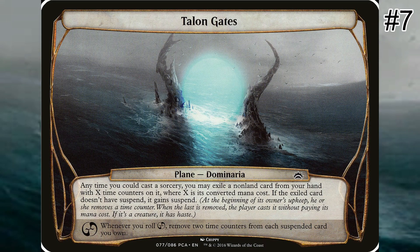At any time you could cast a sorcery, Talon Gates allows you the option of exiling a non-land card from your hand with X time counters on it, where X is its mana value. If the exiled card does not have suspend, it gains suspend. When a card is suspended, at the beginning of its owner's upkeep they remove a time counter from it; when the last is removed, the player casts it without paying its mana cost, and if it's a creature, it has haste. Whenever chaos ensues, remove two time counters from each suspended card you own. There are various ways in Magic to cheat creatures into play from your hand, library, and graveyard, but Talon Gates provides an outside-the-box approach. Entering the battlefield with haste should not be overlooked, which makes Talon Gates a formidable card to pair alongside your creature-centric deck.